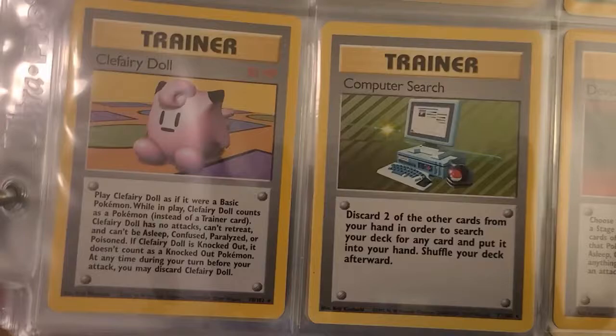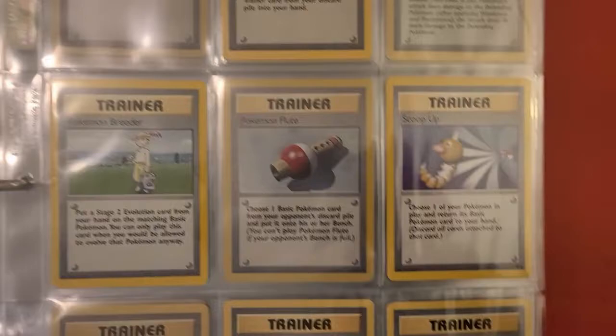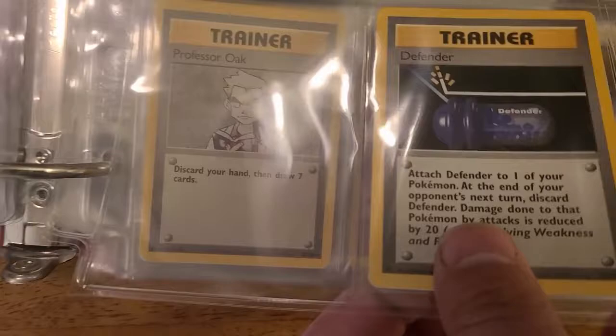Clefairy Doll — back in the day this card was broken. They actually had to make an Ace Spec card of it where you could only run one because its ability was so powerful. This is back in the day where you could open a pack and get Pokémon Breeder as your rare. Every kid loves seeing a farmer with a rake instead of a Blastoise. Hey, Bill!